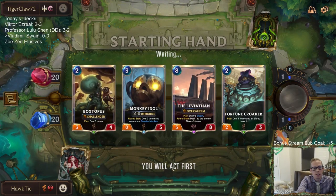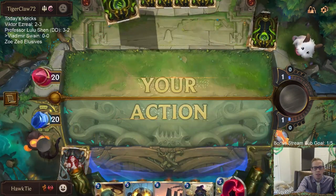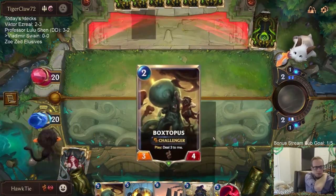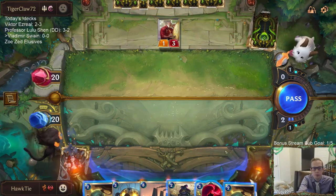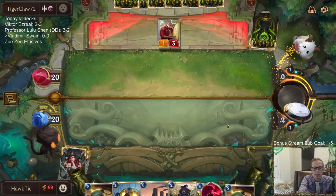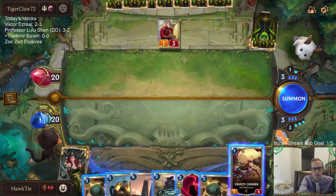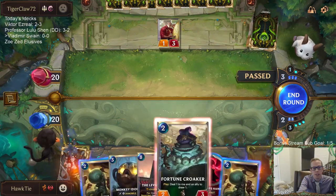I'll mulligan the five mana cards. Vladimir would be the one I'd probably keep out of the two, but we have three Vladimir, three Swain, one Jack the Winner — it's not too difficult to find another five drop. I wanted to find another card to go along with Fortune Croaker. I'm just going to keep the three mana Death's Hand available.